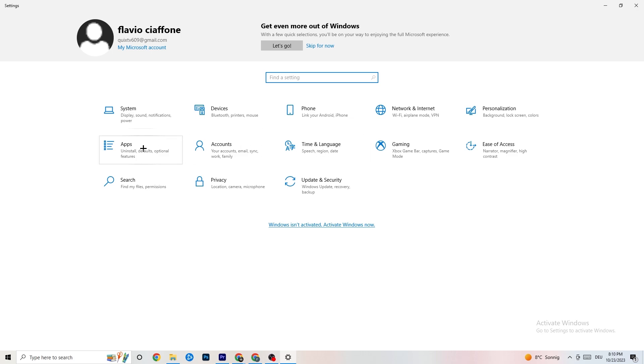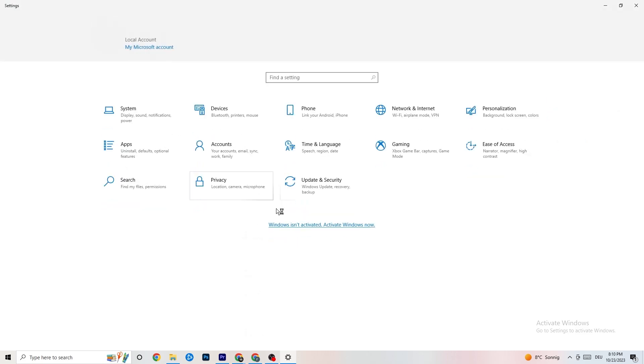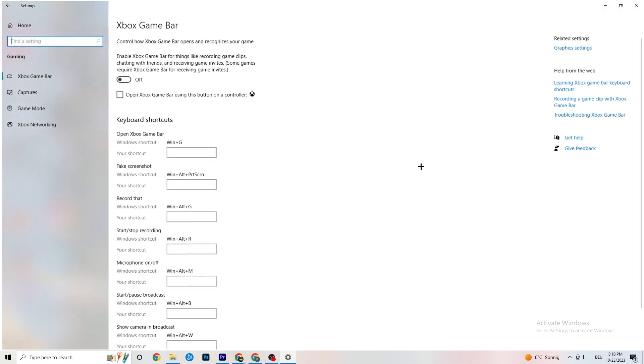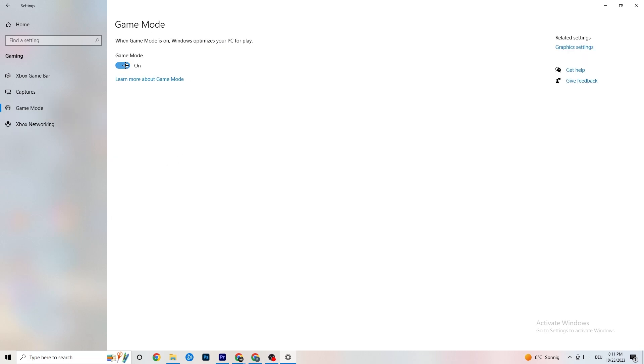Go back to Settings and click on 'Gaming.' Under 'Xbox Game Bar,' turn it off — it just drains performance and you don't need it. Go to 'Captures' and turn that off as well, because having something recording in the background can cause mid-game crashes, prevent the game from starting, or cause FPS stuttering. Finally, try 'Game Mode' — for some people it works better on, for others it works better off, so experiment.